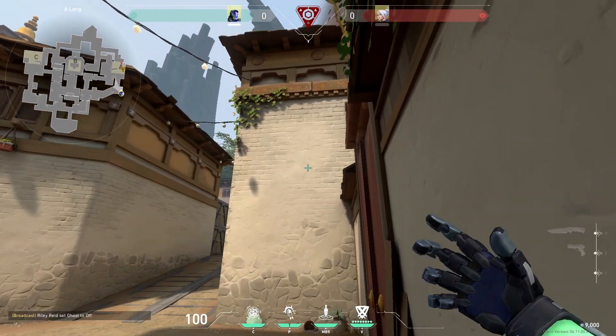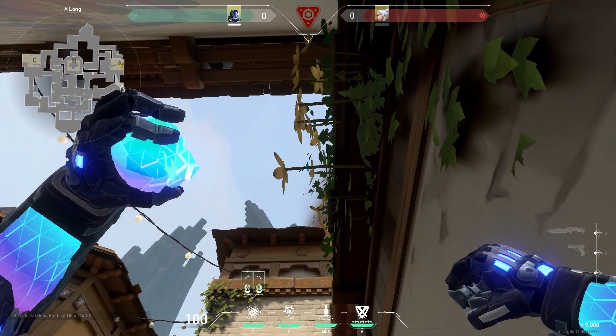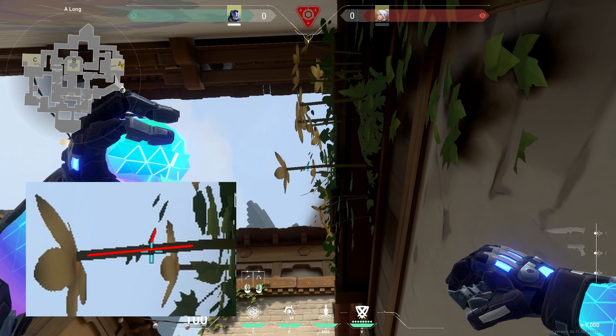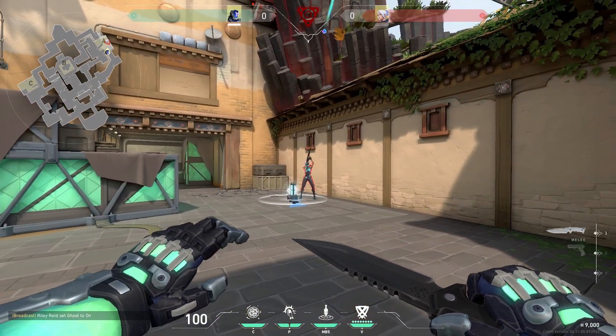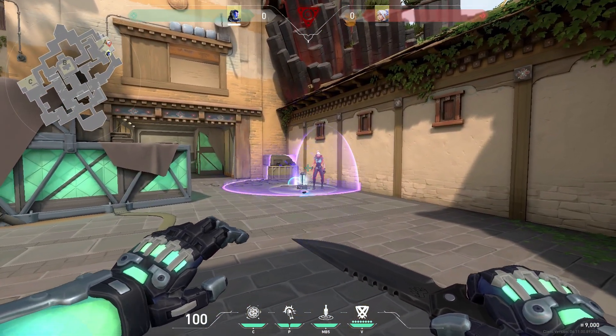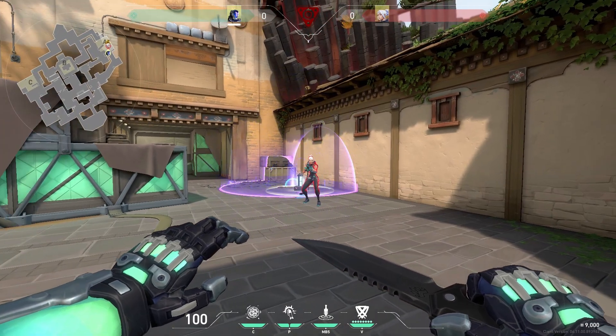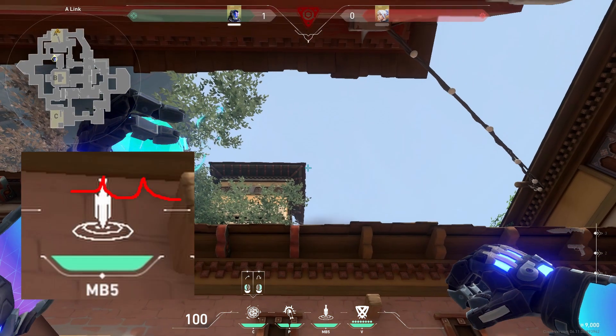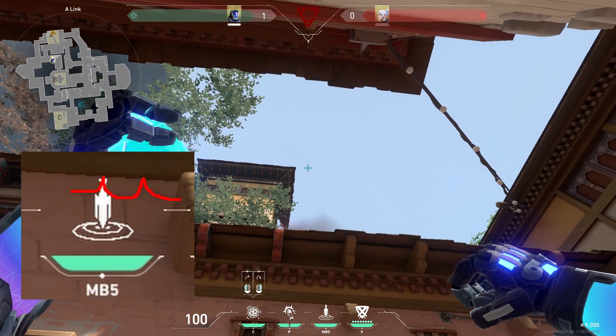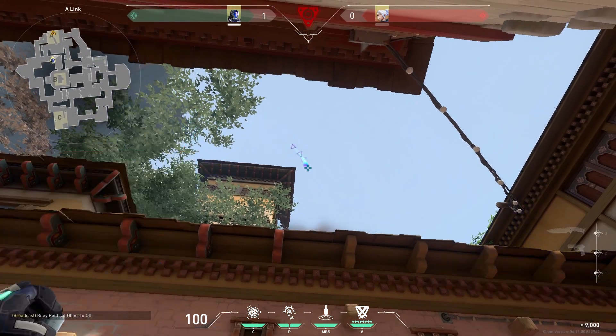For the cubby lineup, go into this corner, aim directly under that leaf and on the stem, and throw. For cubby we can get into this corner, line our knife icon up with that second tile line, and throw.